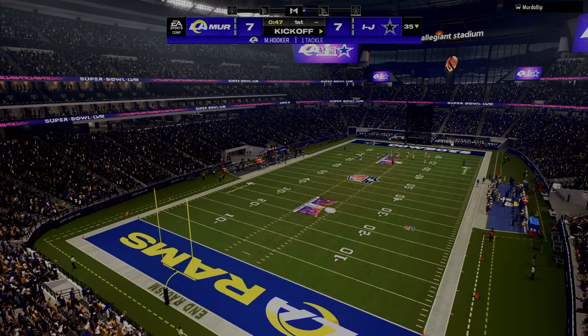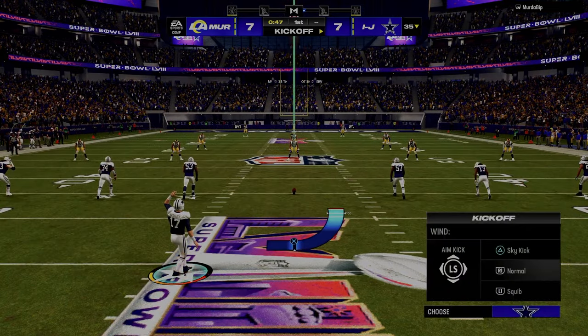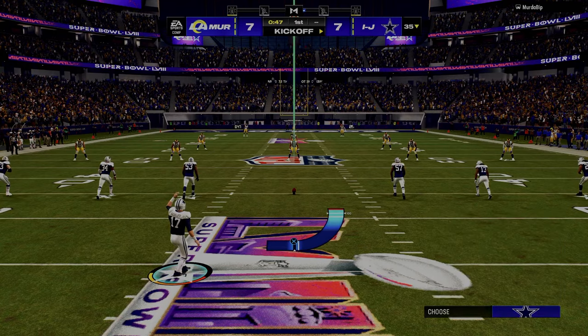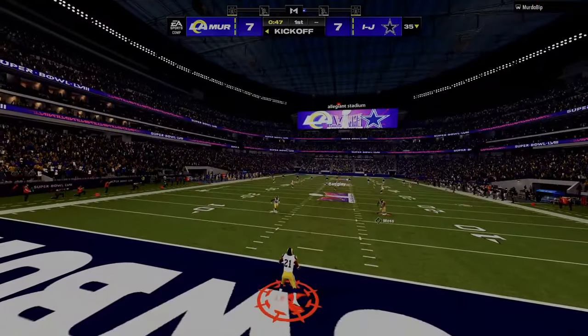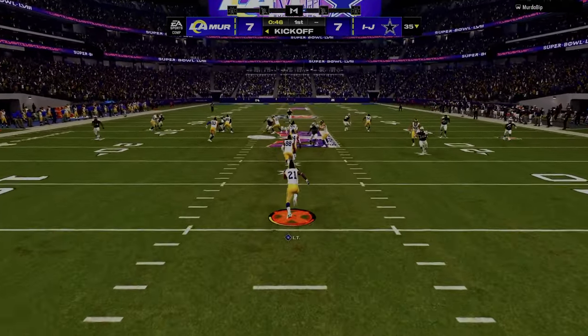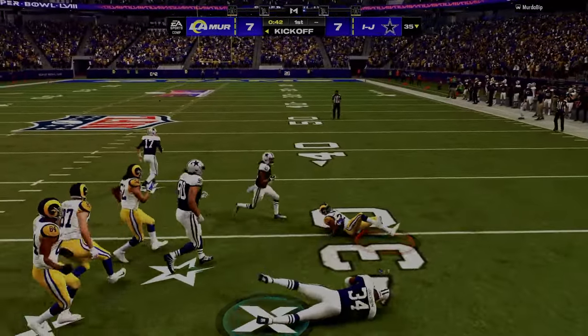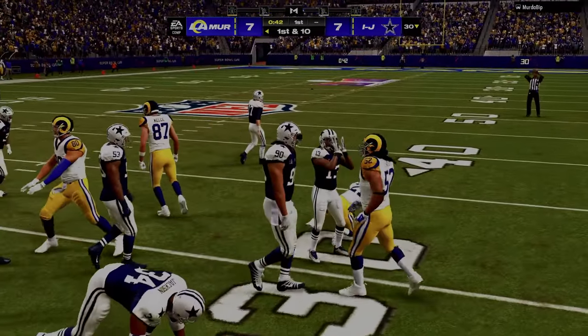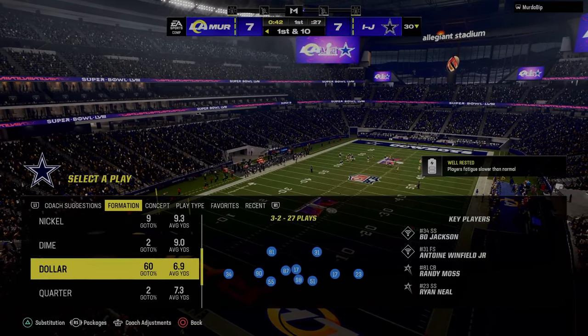There's a meta offense and a meta defense. This year's game, the meta offense is bunch offset out of Colts, bunch strong, nasty out of Colts, maybe some trips tight end and some RPOs — that's kind of the mainstream. Great tackle by Bo Jackson — way to lay it all on the line for your squad.